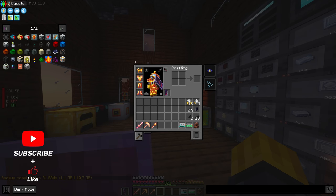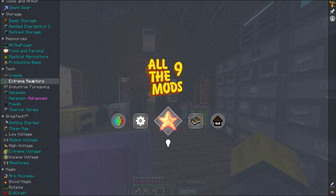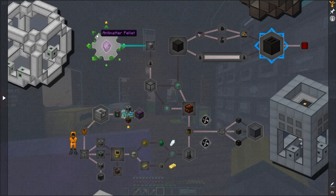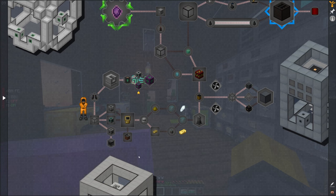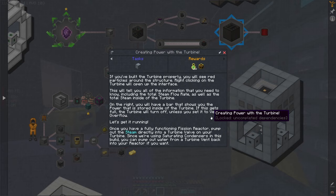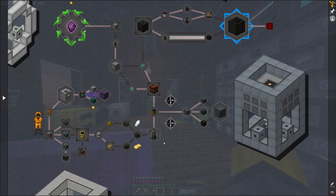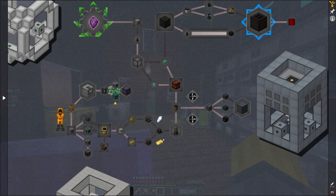Alright, let's look at the Mekanism reactor. There's going to be quite a bit that I'm going to need, and I know I'm going to probably have to set up more auto-crafting. We're not even going to be at the antimatter pellet part — I believe we start over here, because we need to make some kind of chemical with this system.